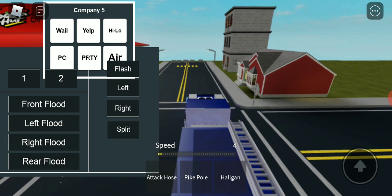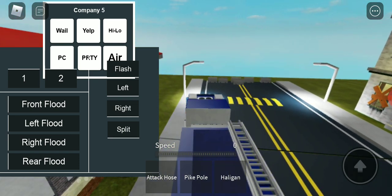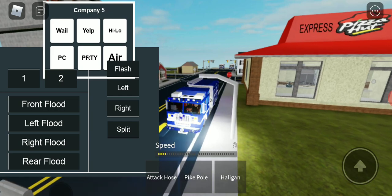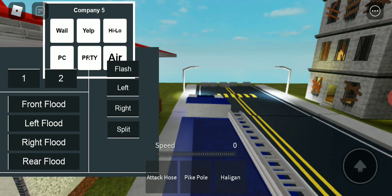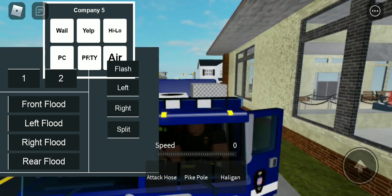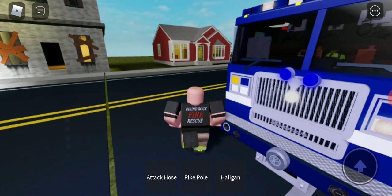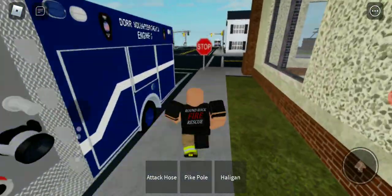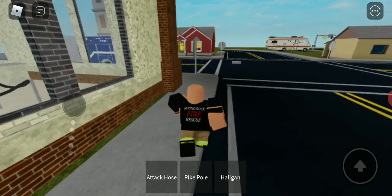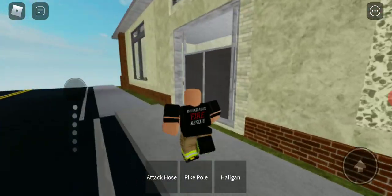According to our dispatch computer, we're here. Go ahead and back up a bit. We have a gas leak at the Pizza Hut. In Roblox, the engine turns off on the truck to save the battery, so we're gonna go into this area. Don't mind that, guys — that was just my Discord saying there's a training going on.